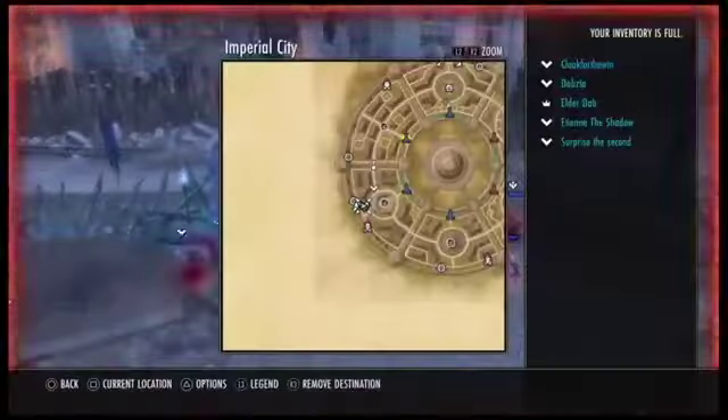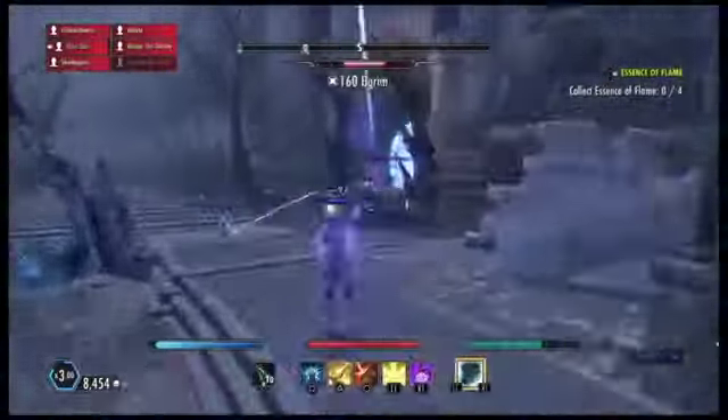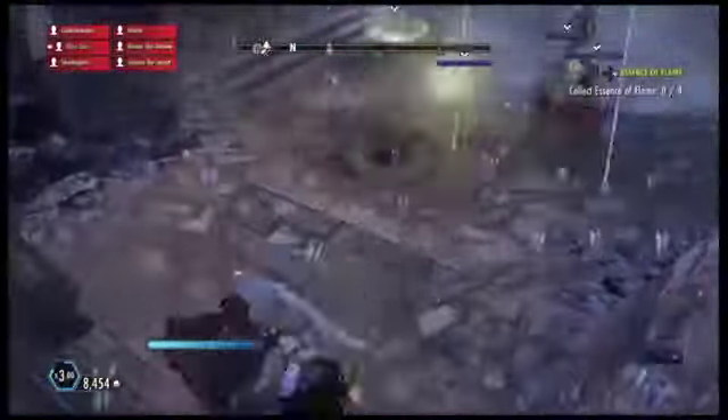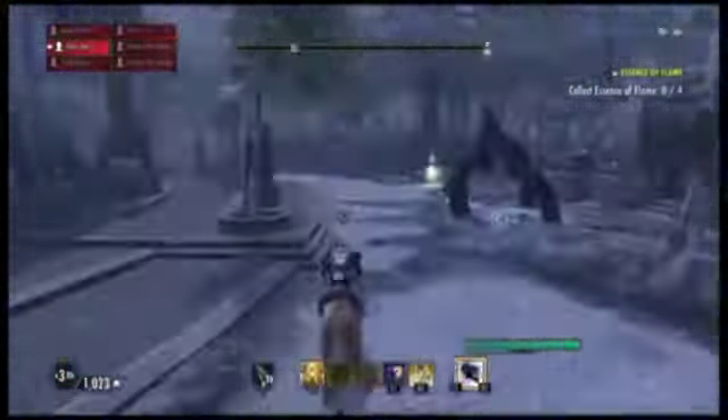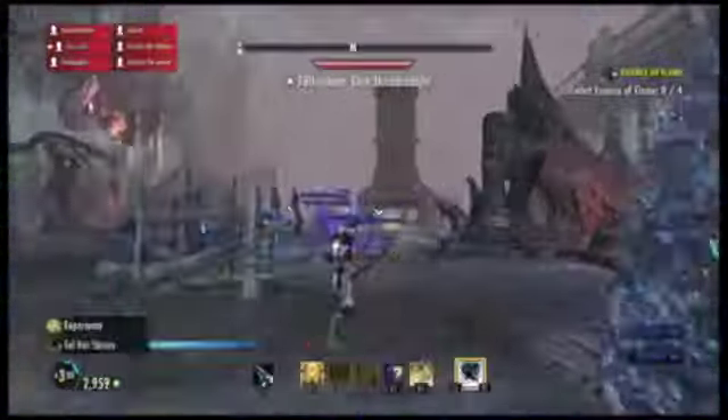The only risk would be that sometimes there's gankers. If you want to avoid that, all you have to do is buy a Scroll of Glorious Battle, which is 10,000 alliance points. You can also find them in chests if you get lucky. Sometimes we do it with two or three people — it's much harder, believe me, but you can totally do it. As long as you stick together and continue the objective, you can get 20,000 Tel Var stones per hour.